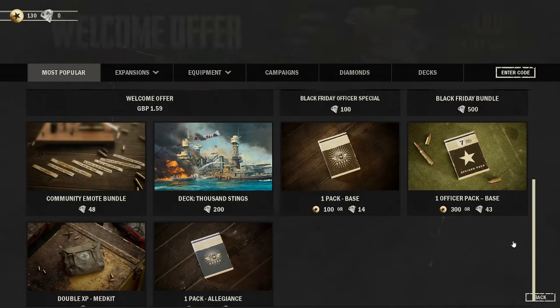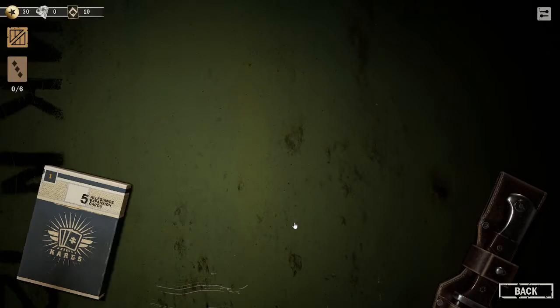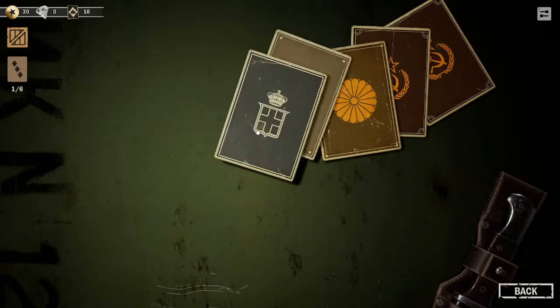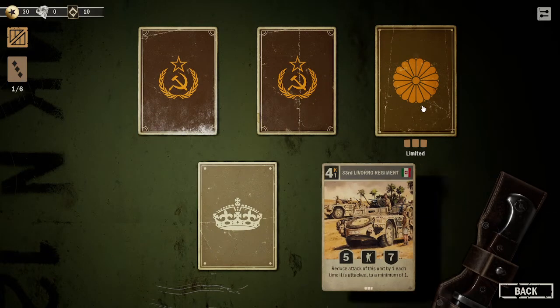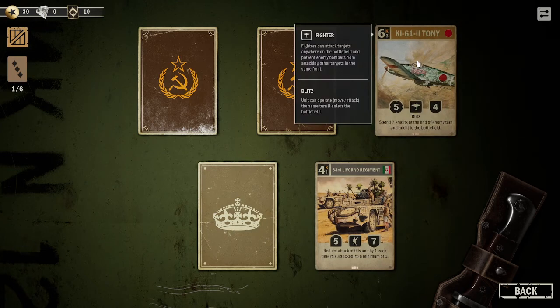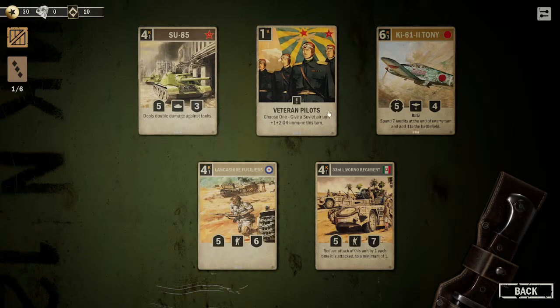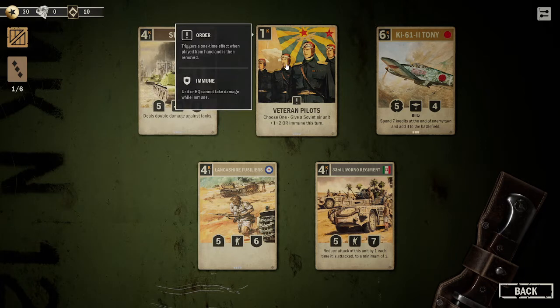We've got gold and this is how the pack system works. There's a base pack and an allegiance pack - I'll buy an allegiance pack. Let's tip it out. I've got two limited cards. Reduce attack of this unit by one for each time it's attacked, minimum one - it's a really good card. Oh here's a good one - spend seven credits at the end of the enemy turn and add it to the battlefield, so it forcefully puts itself in the field. Deals double damage against tanks. Veteran pilots - choose one: give a Soviet air unit plus one, or make it immune. Unit or HQ cannot take damage while immune - that's really cool.